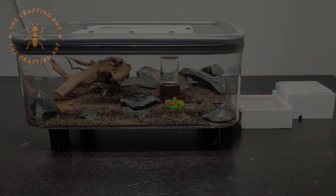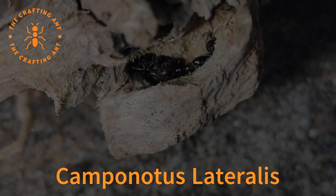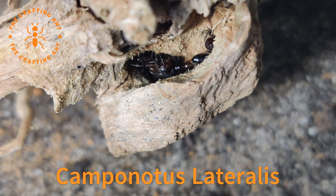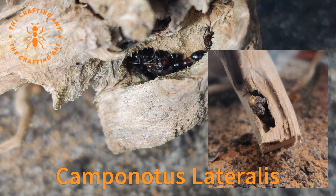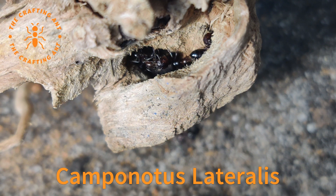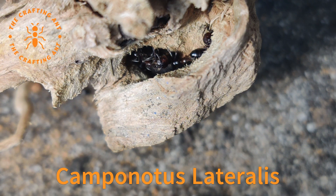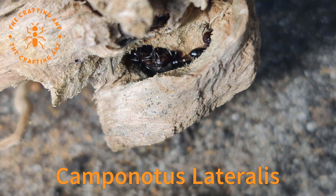Let's kick it off with our Camponotus Lateralis. They are still very happy in their piece of wood. The original entrance to the nest has fully been blocked off and they now only use the top entrance. Since they still take in a lot of protein, there should be a good amount of brood.